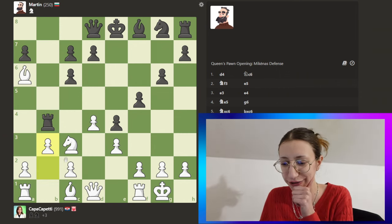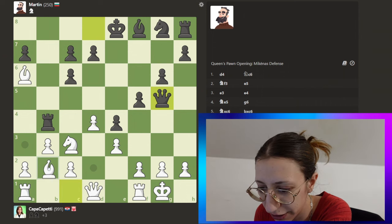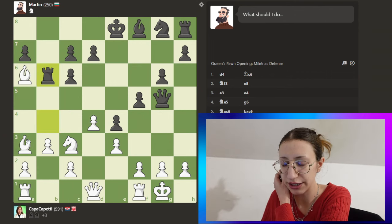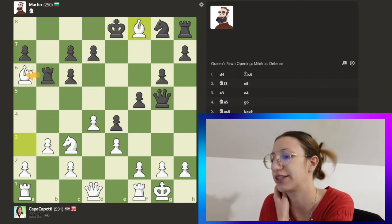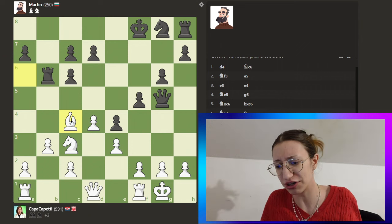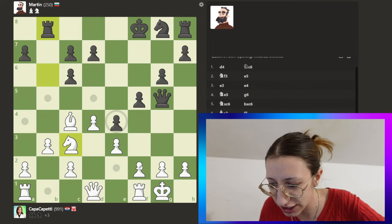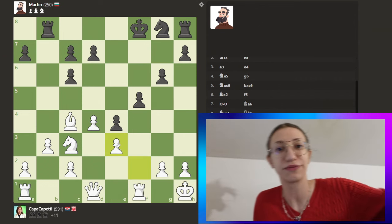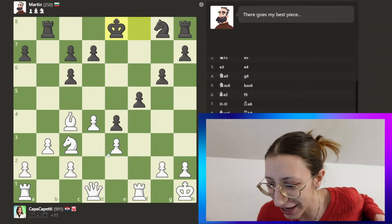We're going to fianchetto the bishop — his threats are absolutely nothing. He moved away so I think we're going to trade the bishop. Even if he takes here we still get bishop for bishop, but Martin won't take there. We go here and we're straight up winning a piece. We have a rook and queen, and as I said — he just gave the queen! He keeps on playing like nothing happened, which is so crazy.